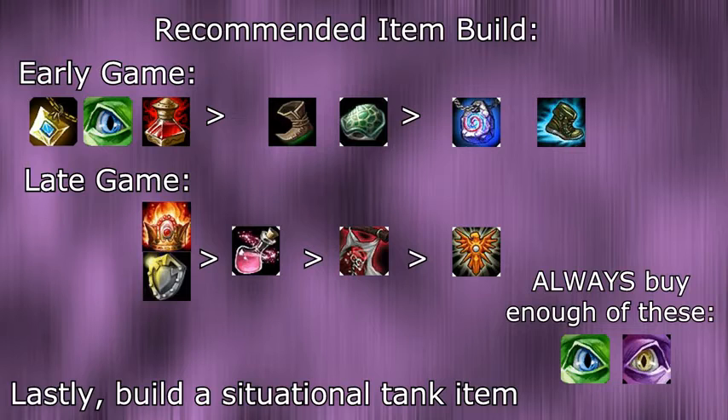Lastly, upgrade your Heart of Gold into an Locket of the Iron Solari, and with a 6th item slot for wards, you should be good to go. You want to think about buying Oracle's Elixir after you have built your first major item, as Oracle's is essential for map control and pressure. And as always, don't forget to buy wards.